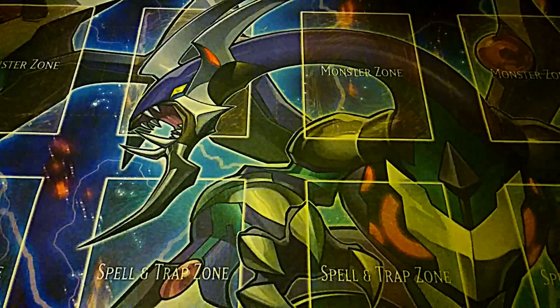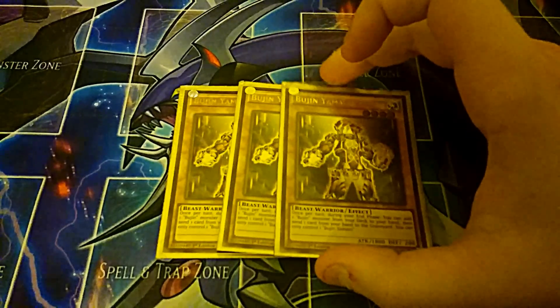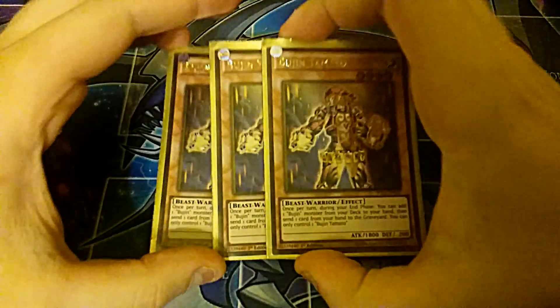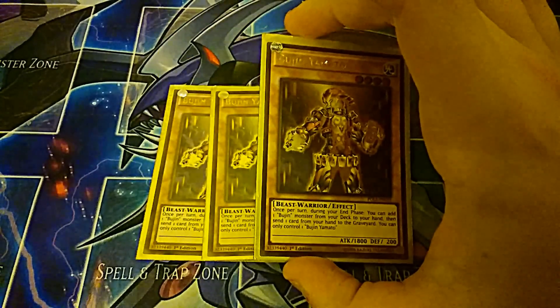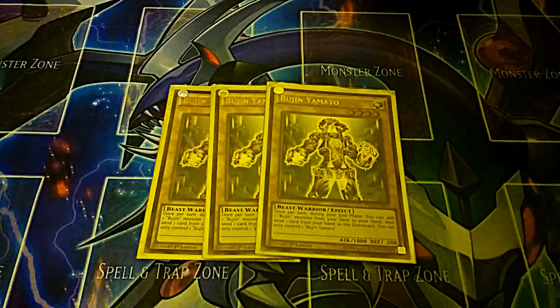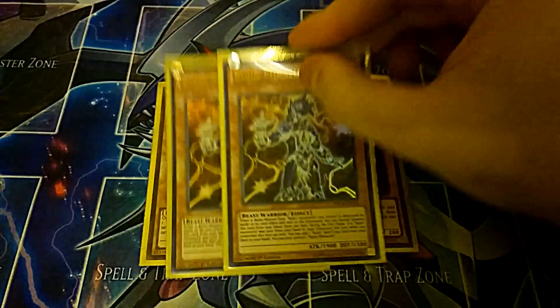First off, if you're looking for a Protect the King deck, you're going to want to play three copies of Bujin Yamato - always play three copies of Yamato. His effect is that once per turn, during your end phase, you can add one Bujin monster from your deck to your hand, then send one card from your hand to the graveyard. With playing three copies of Fire Formation Tenki in this 40-card deck, you're essentially playing six copies of Yamato, so you're going to pretty much open him in your first hand.